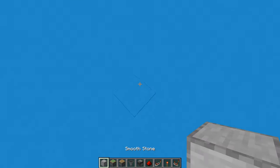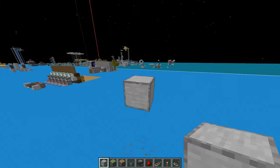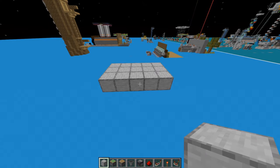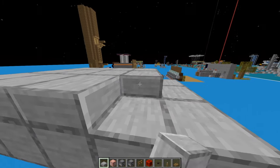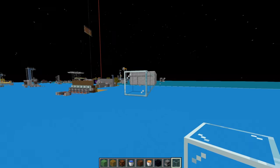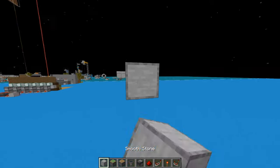I'll begin by building the bridge. I'm going to go up a little bit — doesn't really matter how far — and let's make a three-wide bridge. We're going to make five right here, then cover it in slabs, and this is what you'll stand on. Those 15 blocks underneath will be pushed out: one side goes 1 through 5, and the other goes 5 back to 1, and we'll build the same thing on the other side.